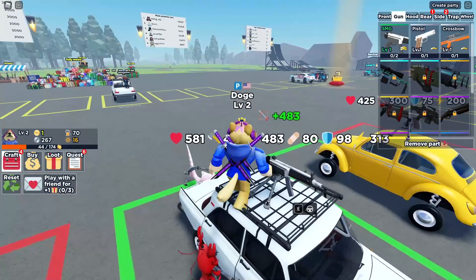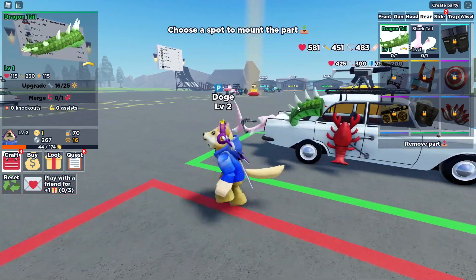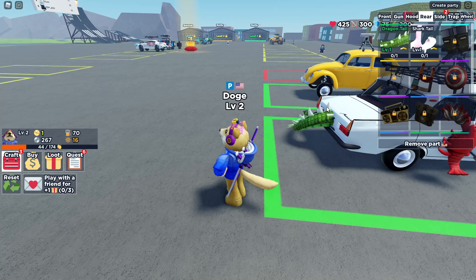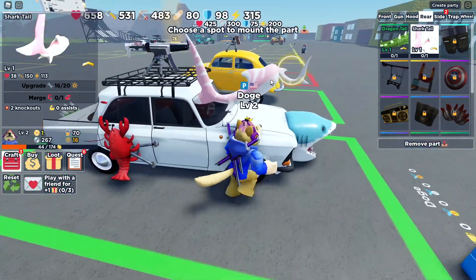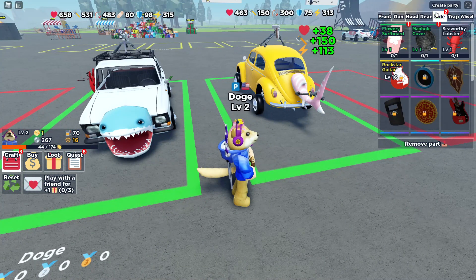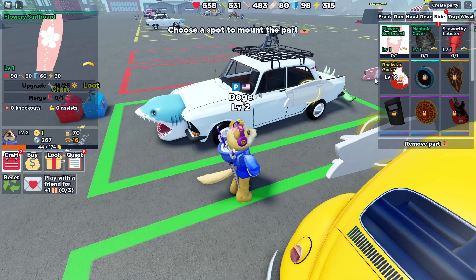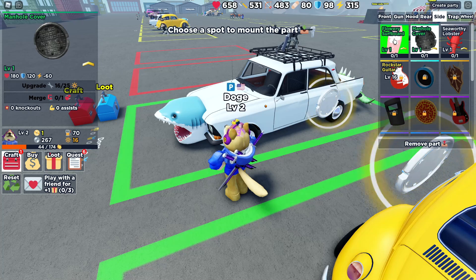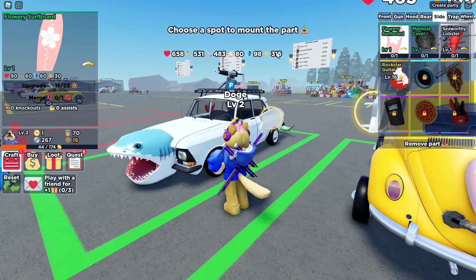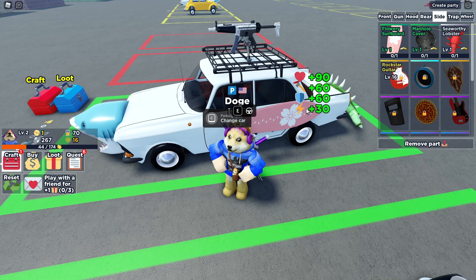I've just gotten rid of the crossbow and put the SMG on, which should be a little bit better. I've also got a new tail — a dragon tail. The dragon tail is definitely way better than the shark tail, so I'm going to put that on. I've also got a guitar, but I can't use it because I need to be level 16. I can get a surfboard or a manhole cover — I think the surfboard is better because the manhole cover gets rid of a bunch of energy. I have 315 energy and the surfboard gives energy instead of taking it away.